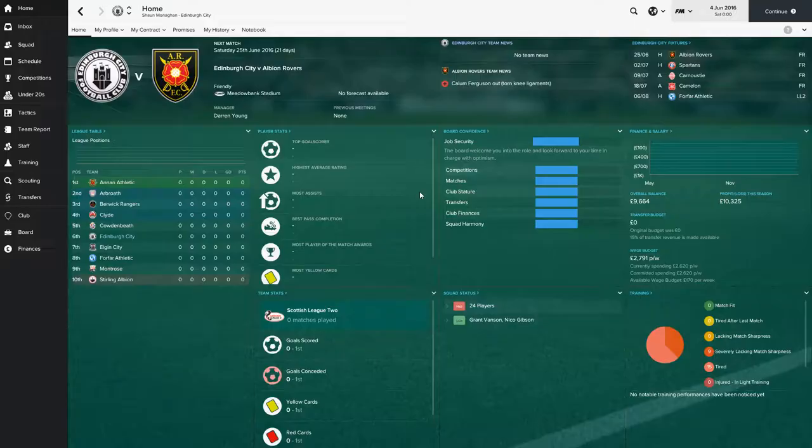Hi guys and welcome to the first episode of a new series here — taking control of Edinburgh City in the Scottish League 2. The two series we've seen so far on the channel are playing as Real Madrid and currently ongoing playing as Chelsea. Of course they're two super power teams, so they have a similar feel: two super power teams trying to win the league, trying to go for dominance, getting into Europe, winning the Champions League.